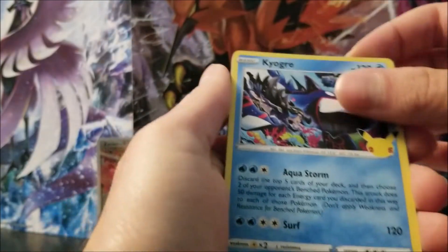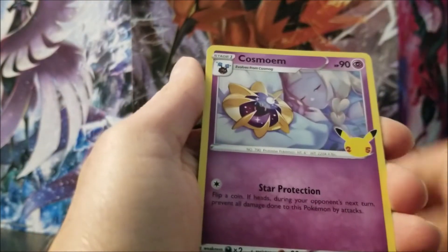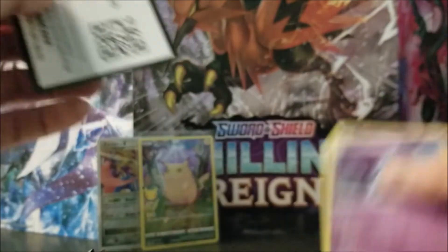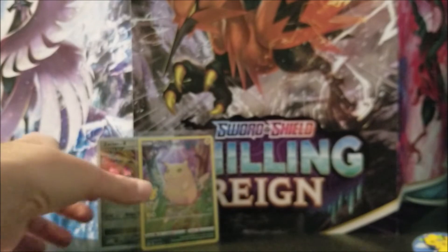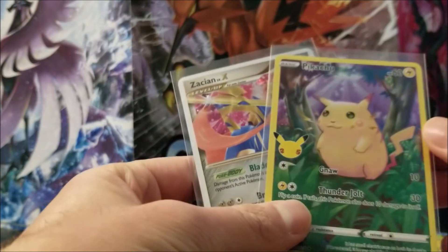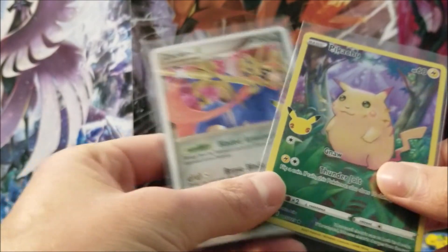Fourth pack: Kyogre, Groudon, and Cosmoem and Lunala. So overall, this box was... not so great. But these were just the only good ones I got out of it — the Pikachu and the Zacian.